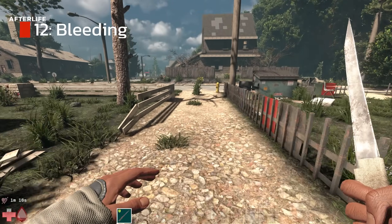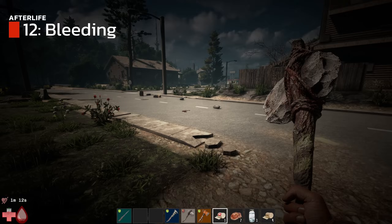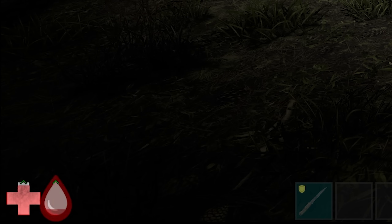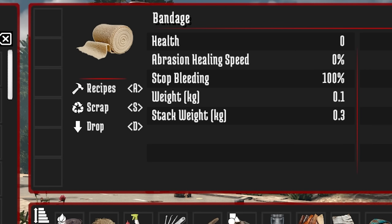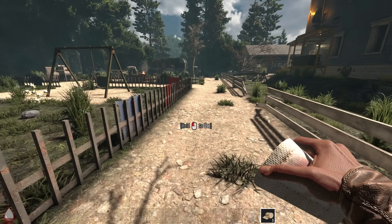Always carry at least one bandage with you. You never know when you're going to get hurt and start bleeding. If you bleed, it can take a very long time for the bleeding to stop. You'll notice a blood icon — it has nothing to do with your health as such, but as your blood goes down, your vision starts to fade. When it hits zero, you will fall unconscious, completely at the mercy of the zombies. You could get killed while unconscious, or you could wake up a little later as your blood automatically starts to passively regenerate.